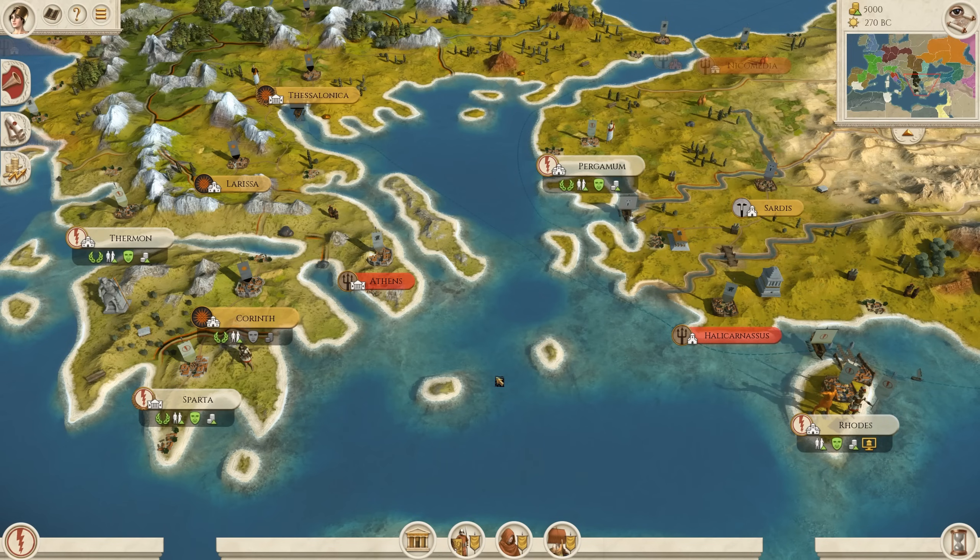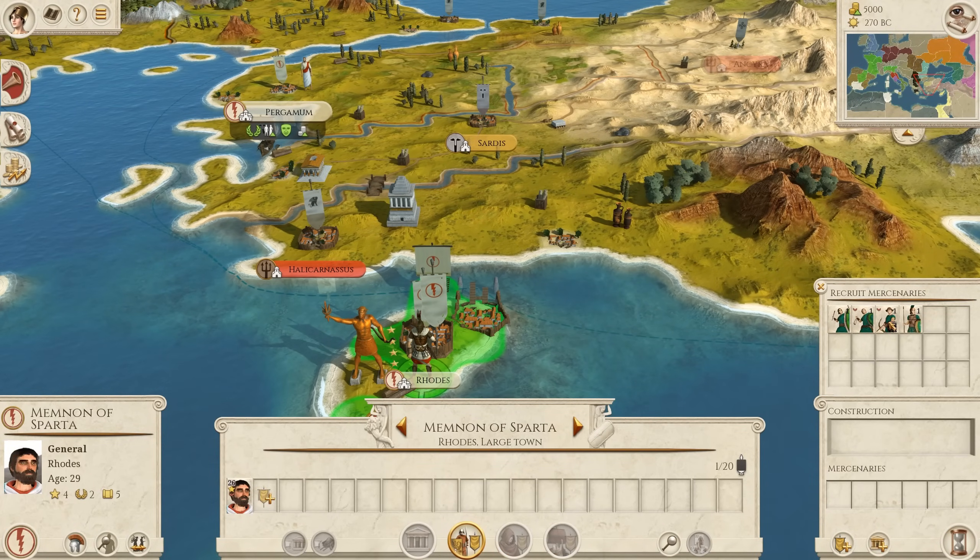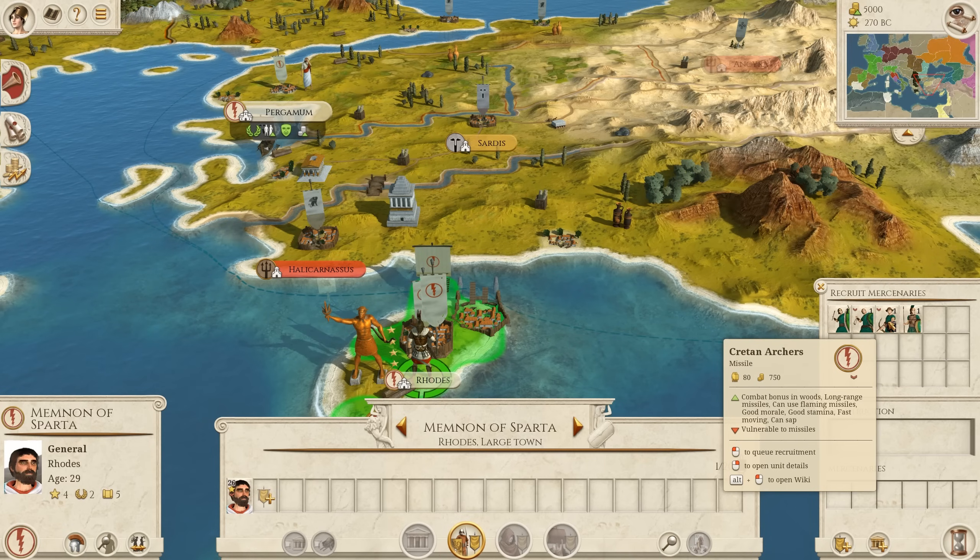Greece gets access to the best hoplite soldiers in Spartan Hoplites. Even the tiers below that with Armored Hoplites are still very good and can hold a choke point with just one unit. In the very early portions of your campaign, down here at Rhodes, you get access to Cretan Archers right out the gate. These are one of my favorite archer units — they have some of the best range of any archer unit in the game, matching top-tier archers, and you get them at turn one.